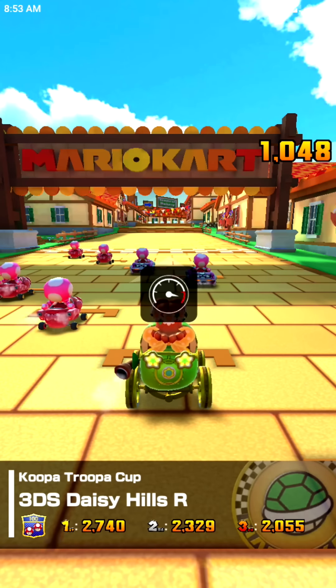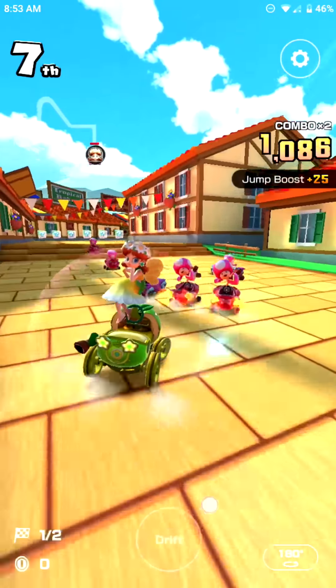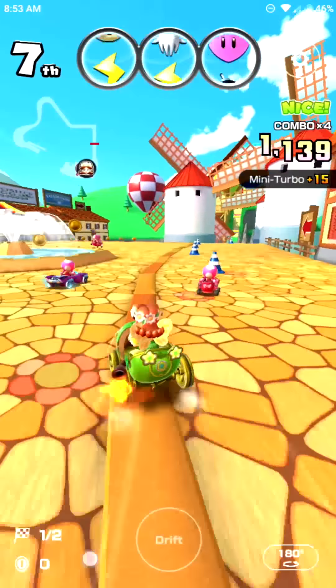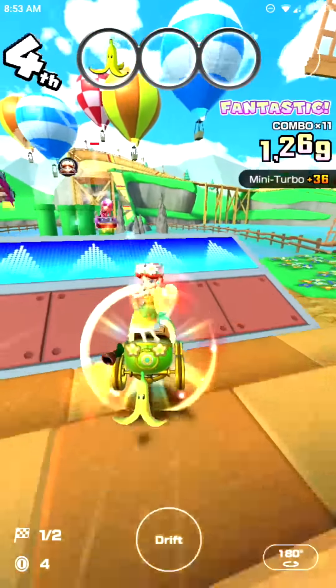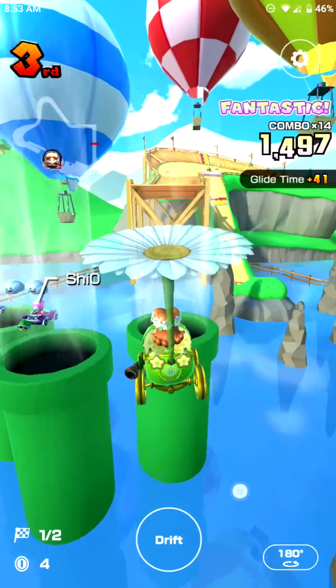Now this time I'll be using the Green Apple Cart and the Daisy Flower Glider. Even though they're reskins, at least the Green Apple Cart looks pretty cool — it's got some gold wooden tires, which is interesting. As for the glider, I think it increases chances of Super Horn, and I think there's already a Flower Glider that does that, so nothing too special.